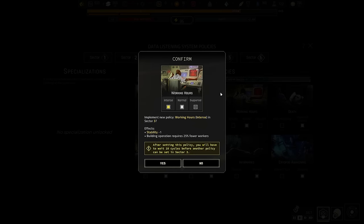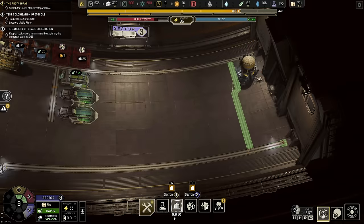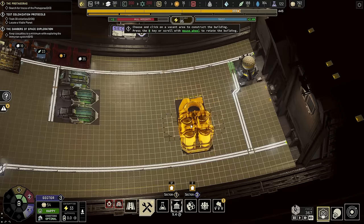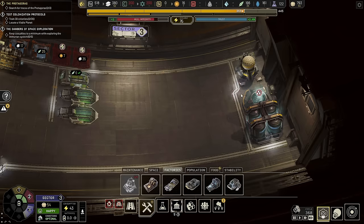Now when it comes to setting these policies, it means for the next 10 cycles I can't add another policy or change this policy. That's perfectly fine by me, because for the next 10 cycles we're probably going to be doing a whole lot of building. Next thing we're going to need to get into this sector is a factory — it is going to be the fusion station. We're going to put it behind the DLS Center facing up, because that way it's going to connect to one little bit of road right there and that'll give us access to start processing ice.